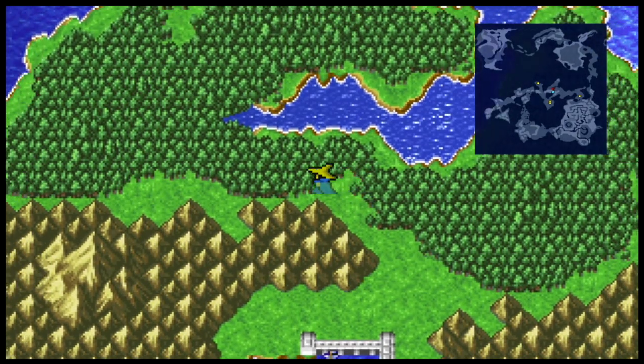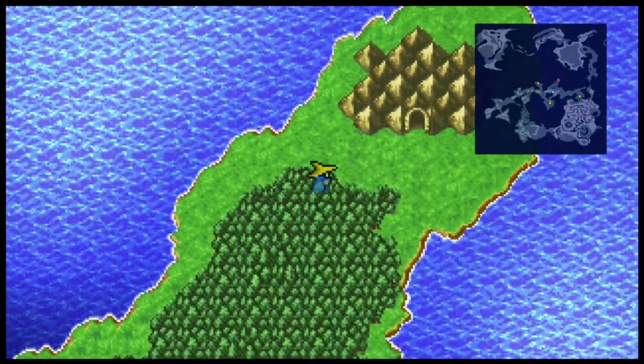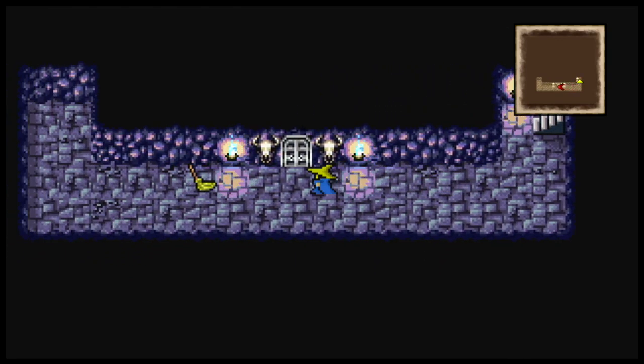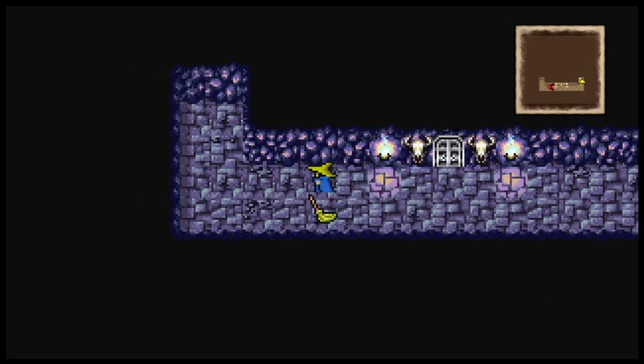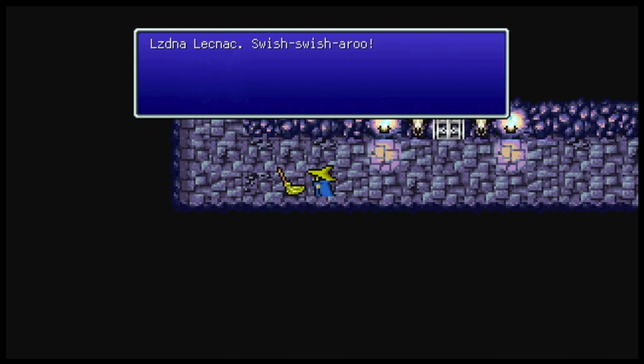That's okay — that means I'll get to show off the church soon enough. For now I want to go up to this cave, because this is Matoya's Cave. We could have come here earlier on our way to Provoka. That broom is moving on its own! 'Frontwards, backwards, anywhere you see — such a strange spell to swish swishery.' If you read it backwards, it says Cancel and ZL.